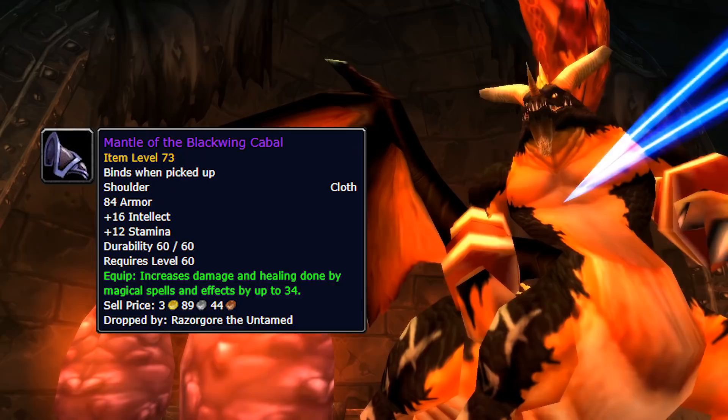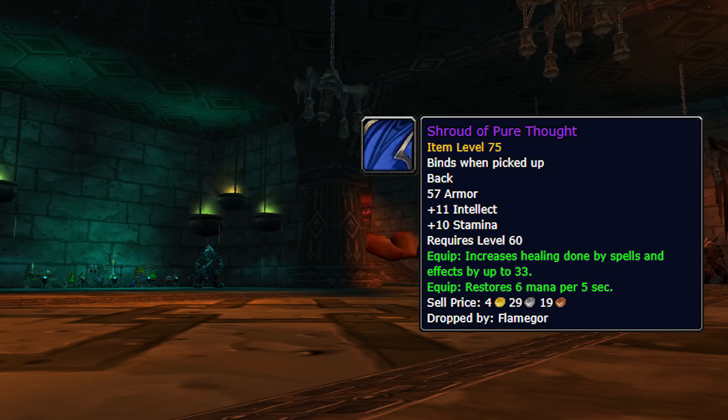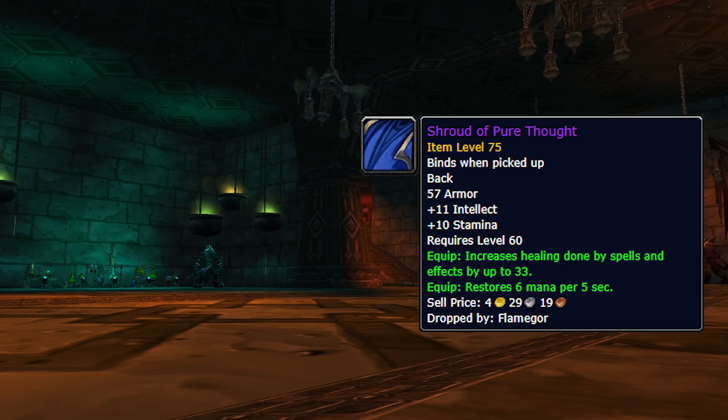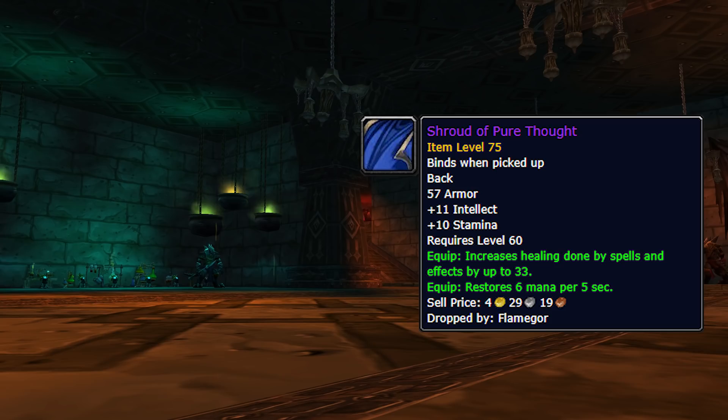The next really nice item that you can get in BWL is called the Shroud of Pure Thought. There's not really too much to say about this item except for the fact that it's pretty much perfectly itemized. You're not going to replace this for a really long time. It's one of the best healing cloaks in the game by far: 11 intellect, 10 stamina, 33 healing, and 6 mp5. There's basically no wasted stats whatsoever. According to Wowhead, it has the highest drop rate off Flamegor at 24%, meaning theoretically one in every four Flamegor kills you'll have a chance of seeing this. The next best cloak you can get is off C'thun — it's called the Cloak of Clarity and it's definitely better, but only marginally so. This is a cloak you can get in BWL and pretty much have until the end of Naxx.